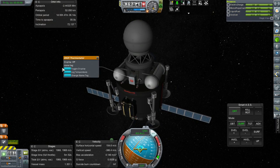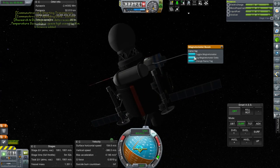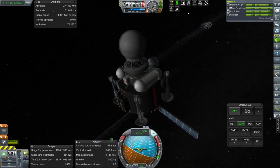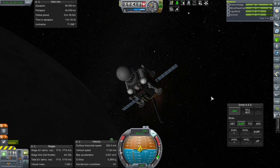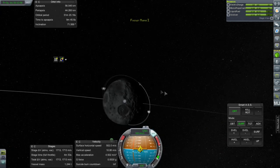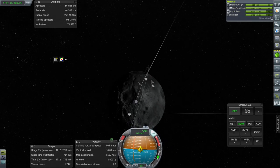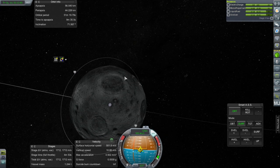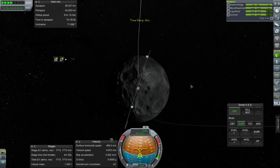I'll save one goo container for orbit and one for the surface. Now I want to make sure we land on the sunlit side, but we're pretty close to the terminator. Maybe we could hit this crater over here - depends on how the moon proceeds. That looks like a fine approach, let's head over to that crater.